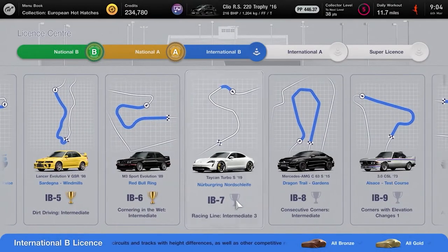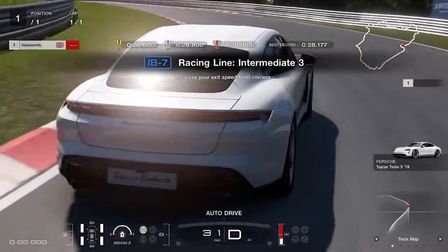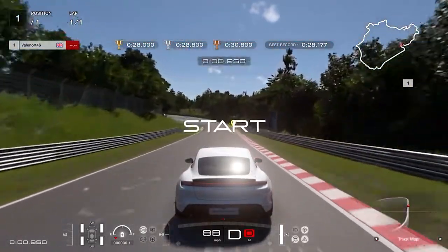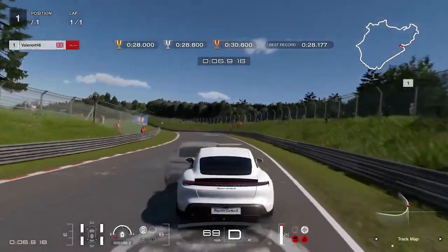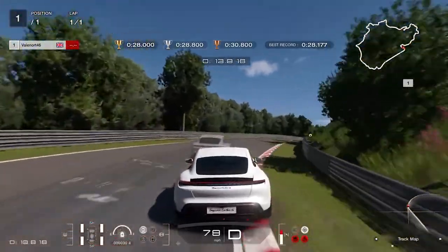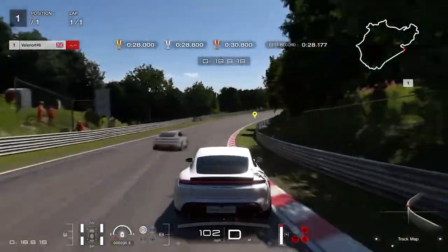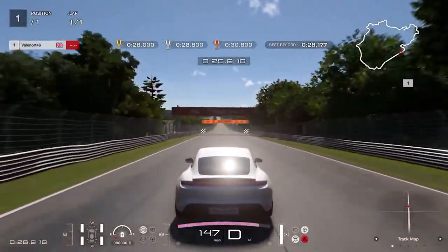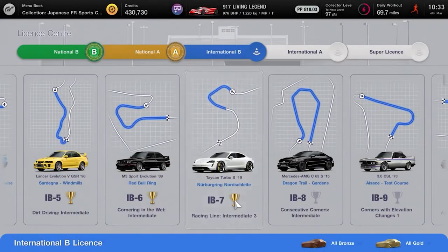International B7, Racing Line Intermediate 3: keep to the right and brake at the point where you see a Gran Turismo flag on the right side of the track, only enough to slow the car. Coast around the first half of the corner getting into a good camber position before applying full throttle and aiming to the left. Then brake heavily at the big right indent on the track, steer to the inside line, reapply throttle pumping it around the corner, lift and brake slightly for the final corner, then full throttle to the line. Gold requires less than 28 seconds.